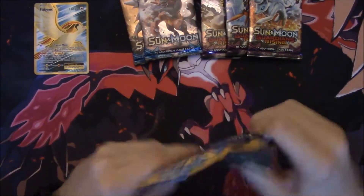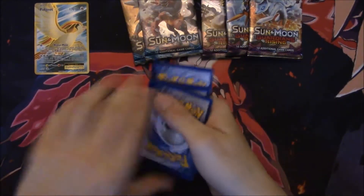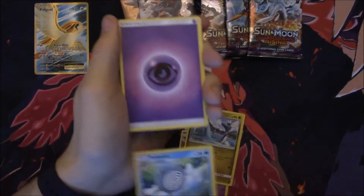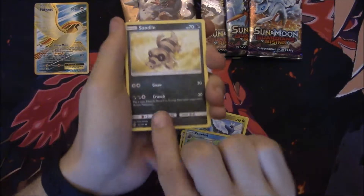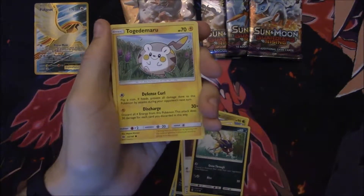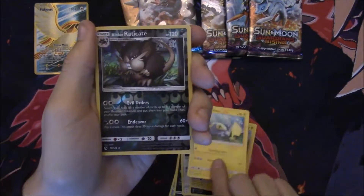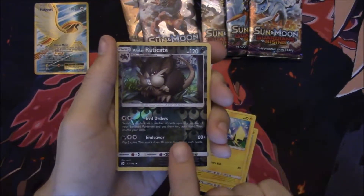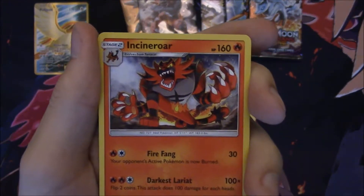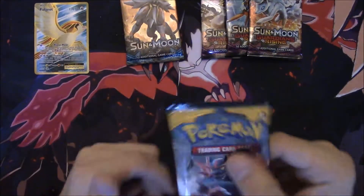We have Golbat, Dragonair, Poliwhirl, Psychic Energy, Sandile, Pikipek, Carvanha, Togedemaru — I have no idea if I was saying that right — Clefairy, a Reverse Alolan Raticate, and an Incineroar looking super vicious with a wonky jaw. I don't know about the art for this one. Moving on to our next Incineroar pack.